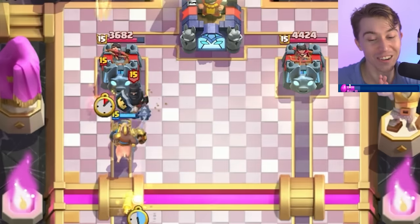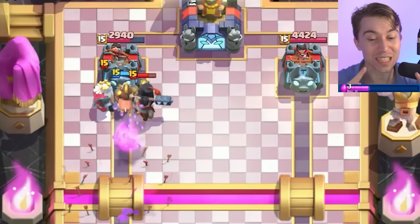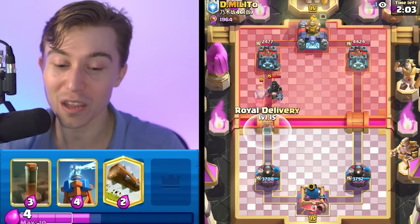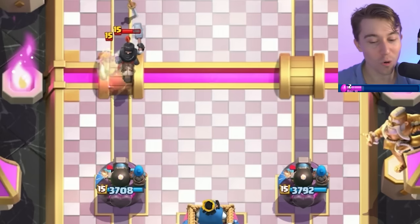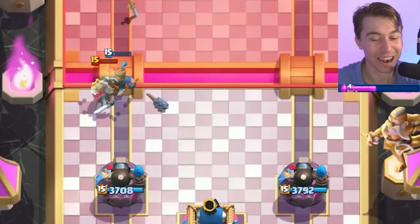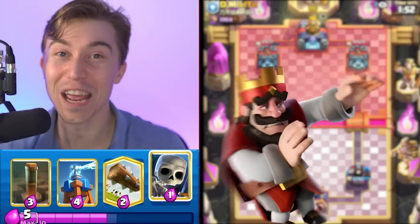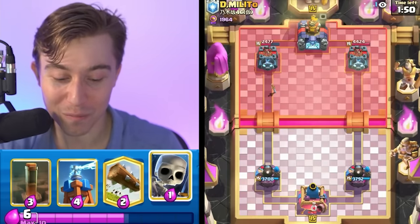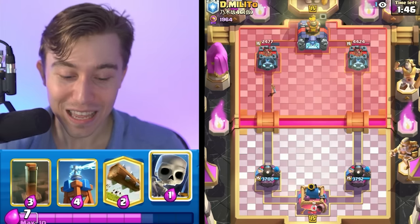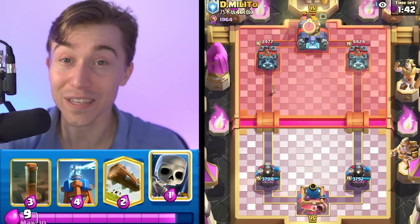I'm going to go in for another Firecracker here. You can tell this guy built a deck to beat Goblin Drill because he's got Dark Prince, which can't get moved — even if your opponent Fireballs or Rockets it, the Dark Prince is still going to stay alive. That's why he's got it in the deck because Drill is absolutely everywhere. It's funny to see people completely switch up their strategy and now not be prepared for Hog Rider spam.